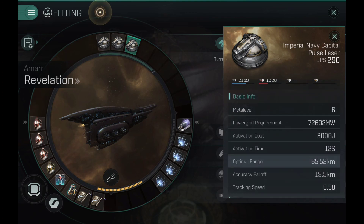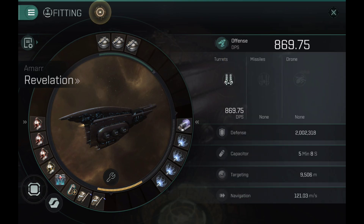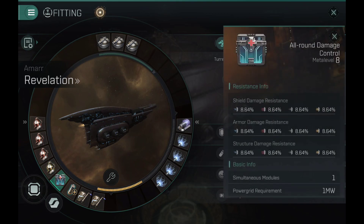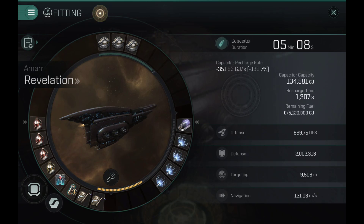The Imperial Navy Pulse Lasers have a 65km range, an optimal of 19.5, and tracking of 0.58. In the medium slots: quad webs and one scrambler — this is the default layout that I use. Triple A-type armor hardeners; these are the same hardeners I used on the Balagorn. A C-type reactive, although I have a B-type — unfortunately it is not equipped at the moment. The armor repairers are C-type.